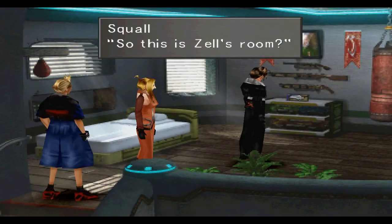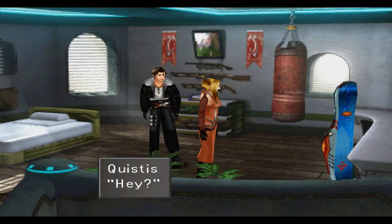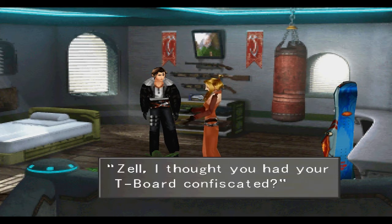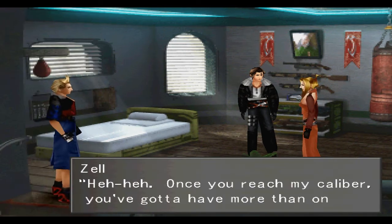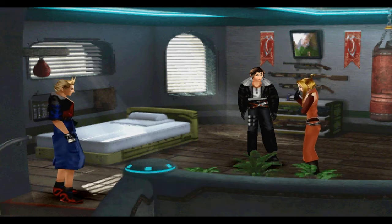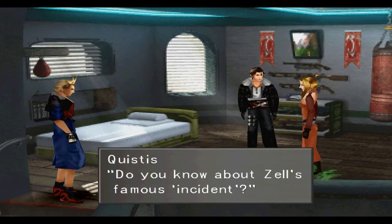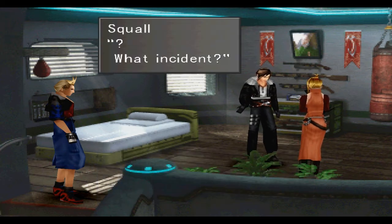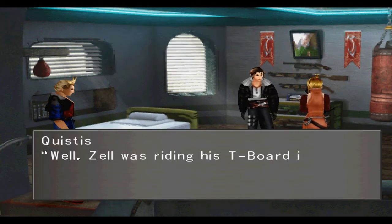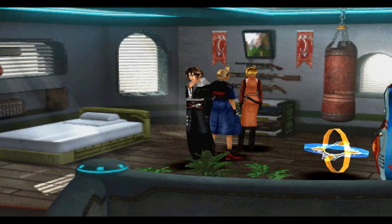Now the scene with Quistis in Zell's room. She says it's so clean for a guy's room and notices the T-board that was allegedly confiscated by faculty. Zell says once you reach his caliber you've got to have more than one. Quistis tells us a funny story — Zell's famous incident: he was riding his T-board in the hallways of Garden, made a sharp turn, and went straight into the women's restroom.